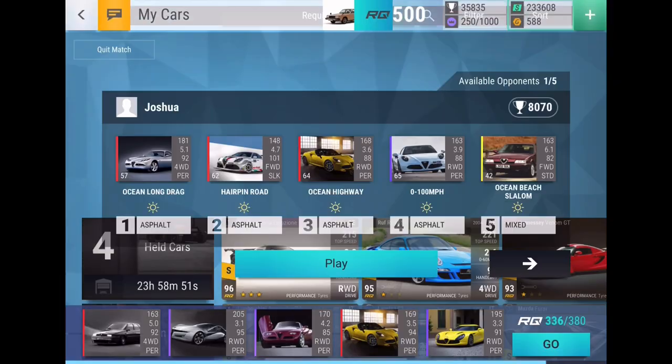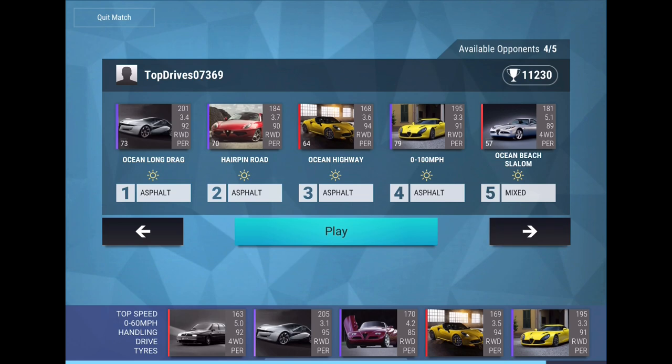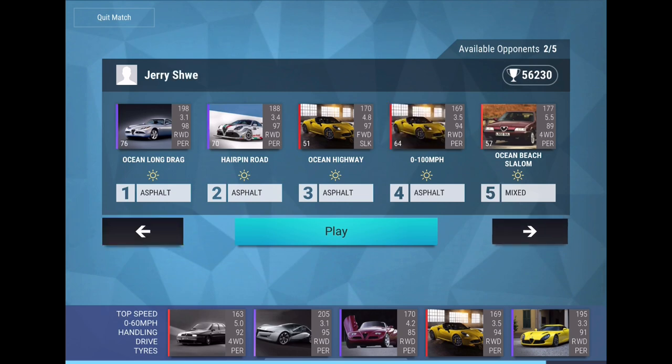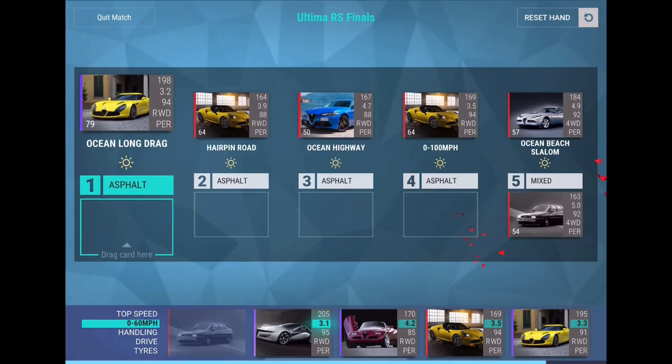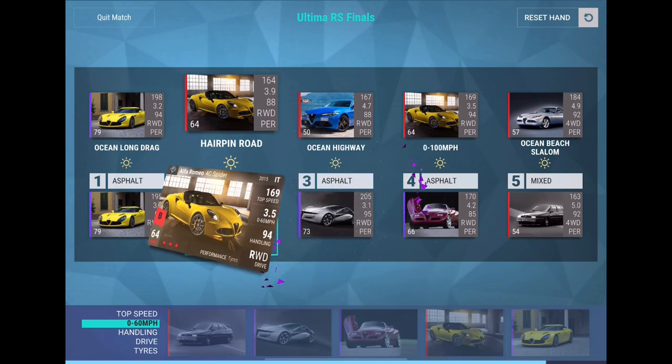Pretty decent so far. All these hands look beatable so let's just pick a random one. We got this one — Jeff Hess is going to take a loss, I believe. We got three wins easily: we got a win right there, long drag we'll lose, ocean highway we win, and there we win. Three wins.